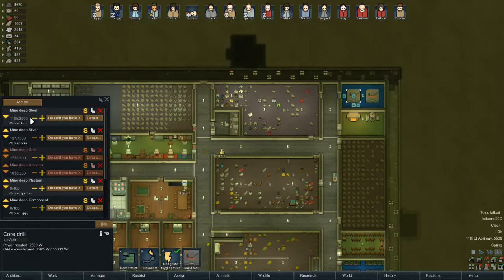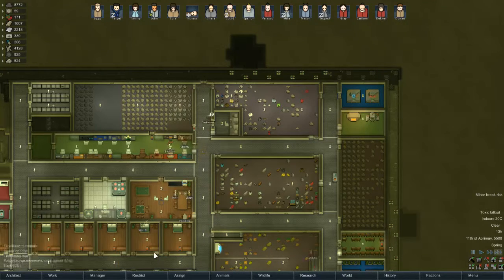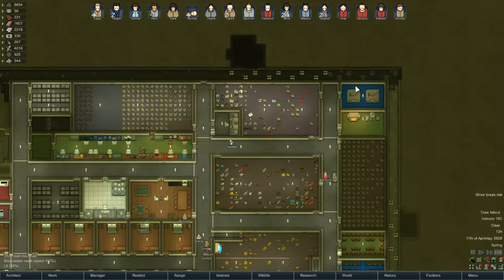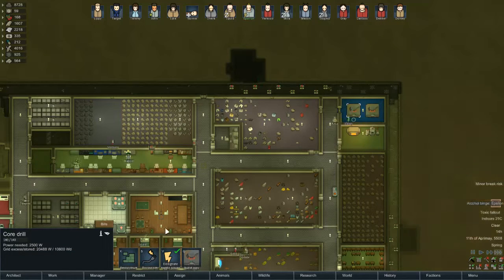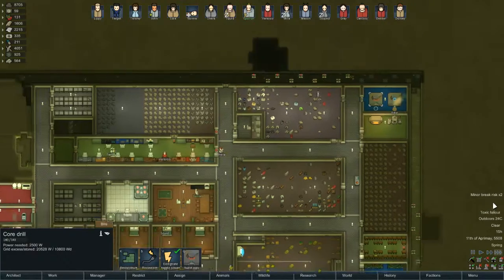Steel isn't done — because John is set as the worker for steel. You're digging for components. Cancel all of the jobs. That's one of the problems when people don't finish the jobs because of the way it gets assigned to them. Really? You're now binging on alcohol — I hate you.